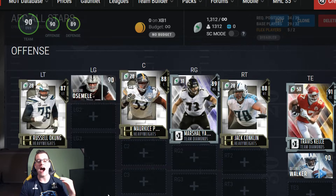Starting off with the offensive line, compared to the NFC All-Stars team, this is actually a step down. At left tackle we have Russell Okung, at left guard — out of respect, I'm not even gonna try to pronounce that name, but that card art is amazing. Marquise Pouncey at 88 overall at center, Marshall Yanda team diamond 89, and Jack Conklin 88 heavyweight. So we've got two team diamonds and three heavyweights on here.